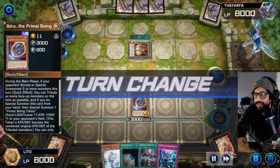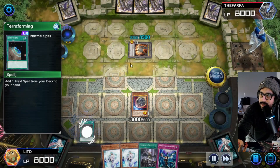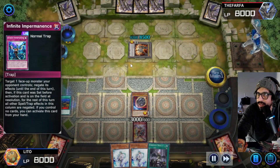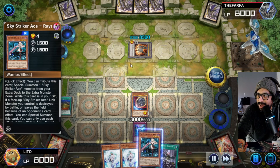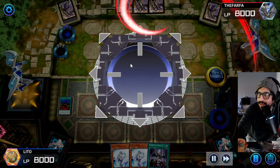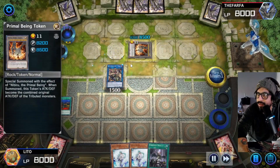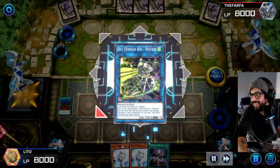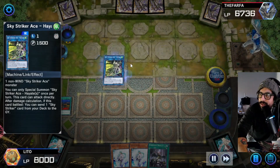My turn - got Terra for me, let's go! Terra - yep, airspace. Let's go, set that Imperm. Come on, we got Ray! Let's go, summon Ray, link to seek, activate the effect, banish the token, get Hayate, go crazy into battle, attack, effect dump that...